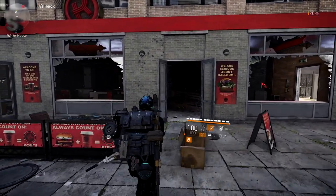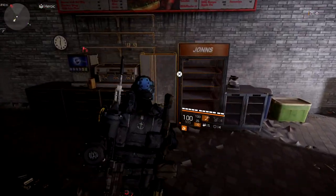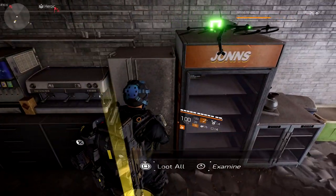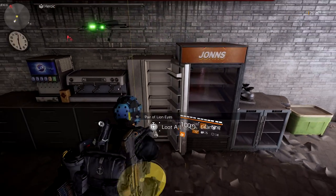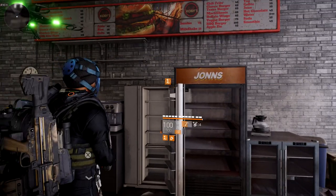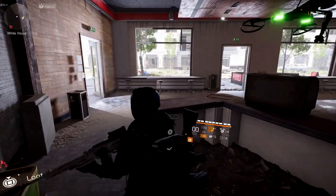Right here there is a store, so we're going to go inside — it looks like it's an old restaurant. Once you go inside there's going to be a refrigerator, and as soon as we open up this refrigerator a pair of lion eyes drop. This is one of six that we have to get, so remember we do have to get five more.